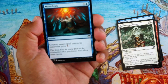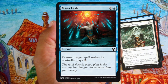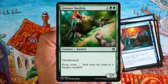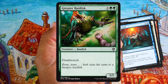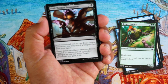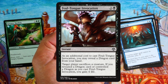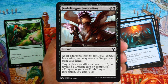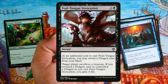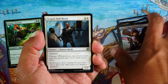Mana Leak again — cheap counter spell, one blue mana is really nice. If it comes around when you're in blue, take a couple, but not going to first-pick it unless you're a crazy control player. Greater Basilisk — comes down turn five, kills anything that tries to get through with deathtouch. Not gonna first-pick it, but in a green deck that's a nice curve-filler. Foul-Tongue Invocation — three mana instant, opponent sacrifices a creature. If you have a dragon, you gain some life. Not a first pick, but with a couple dragons, worth taking.